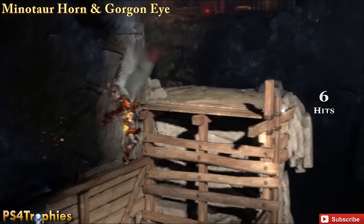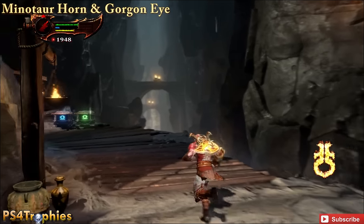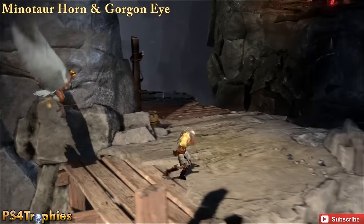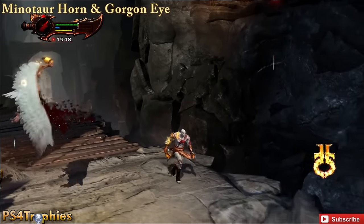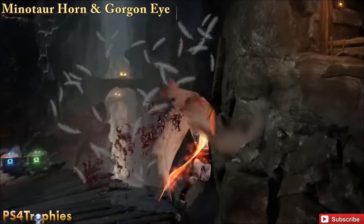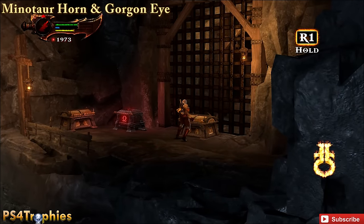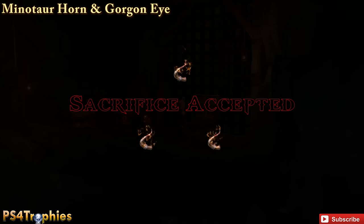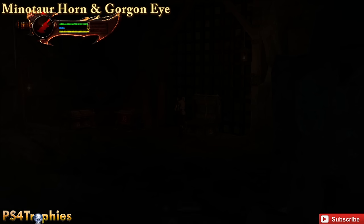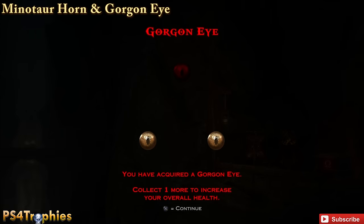Here you use the harpies to make your way across in a tutorial section. Once you get to the end, before moving on, get another one of these harpies to spawn and lure them to the rock right behind you. Up there are going to be two chests. Use L1 and circle to grab onto the harpy, and then use it to reach the higher platform. There's going to be a horn and an eye — that is our third Minotaur Horn, increasing our item capacity, and we'll also open the chest for the Gorgon Eye.